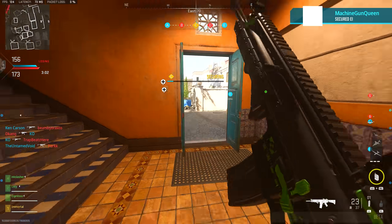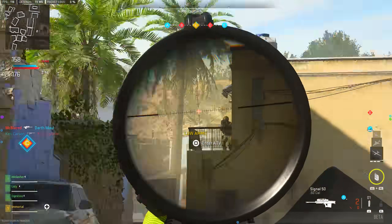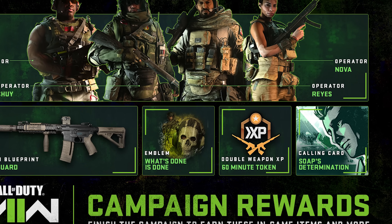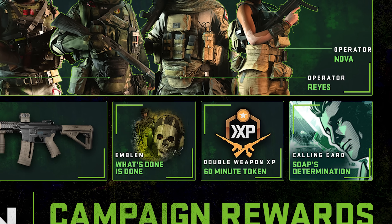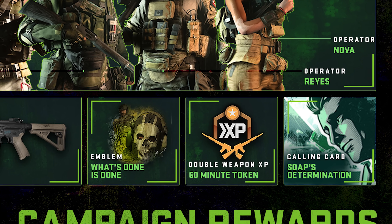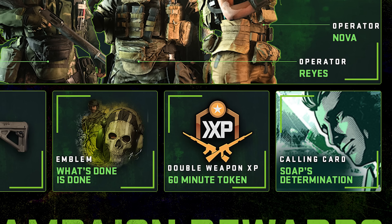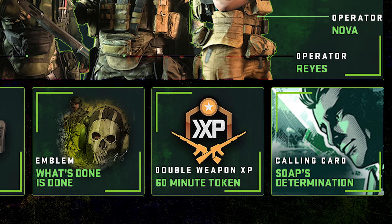Tip number four — play the campaign if you have the extra time before launch. With campaign early access already available, the main reason I'm including this as a tip is the rewards: completing campaign missions gives you double XP and double weapon XP tokens, which are among the most valuable things in the game. The more XP tokens you have, the easier your grind will be. So if you have some time before launch, jump in and complete as many missions as you can.